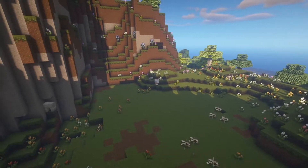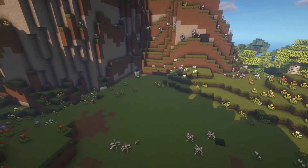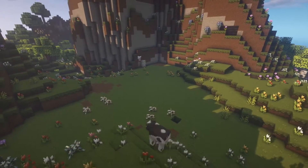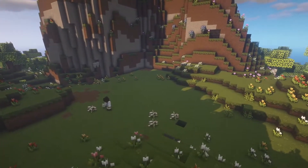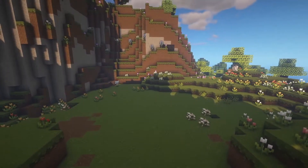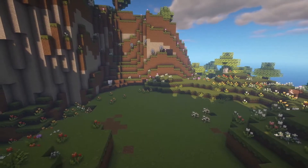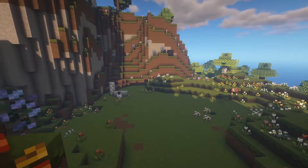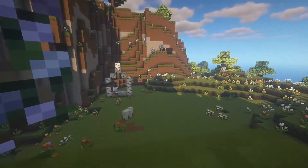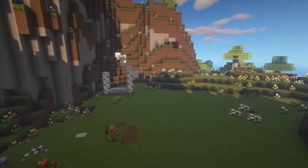I kind of want it in the corner, which makes no sense — I should just put it in the center — but the corner looks so good. I build up the corner and then tear it back down because I need more room. It's kind of built into the hill, or I don't know if you want to call it a mountain because it's not that tall.